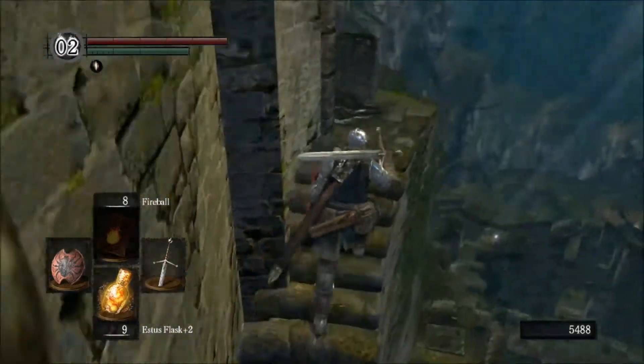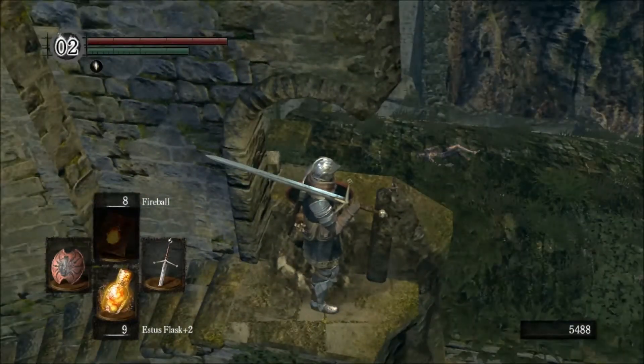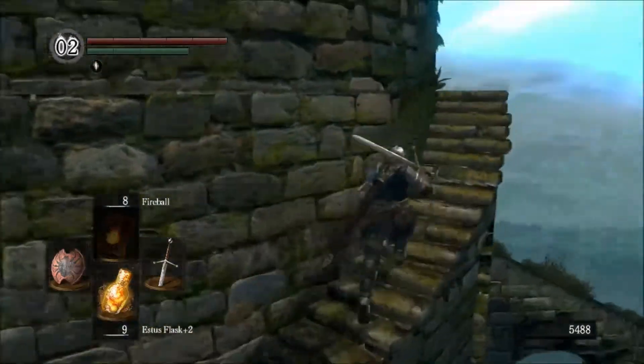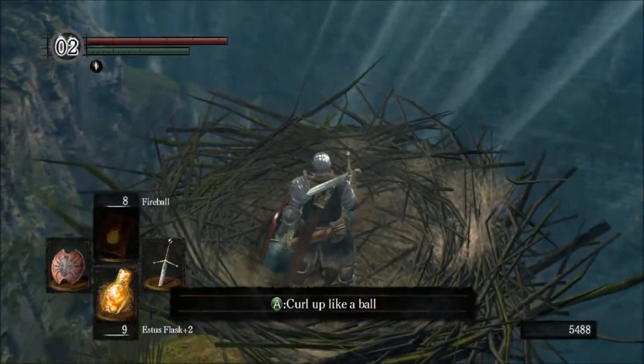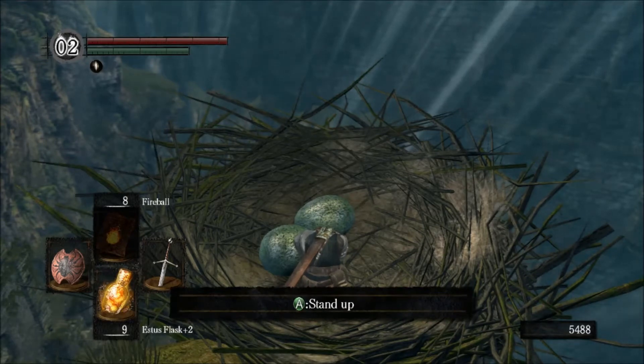Once you get that, usually you can just walk back on there, but I didn't that time. Now what you're going to want to do is when you get to the nest, it says curl up like a ball. Do that. You'll wait here for like 20 seconds or so, and then stuff will happen.